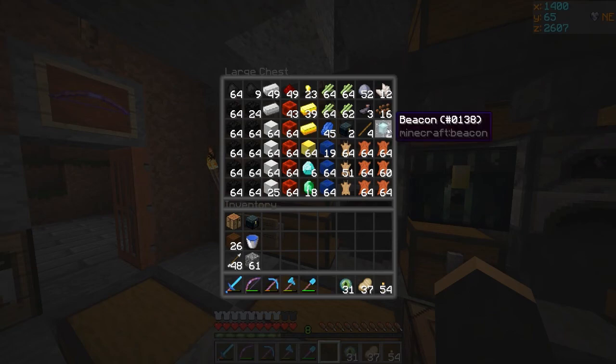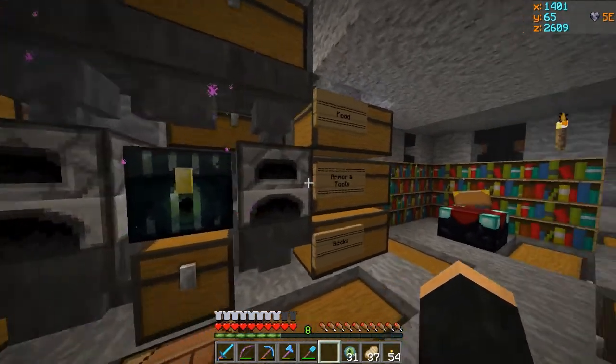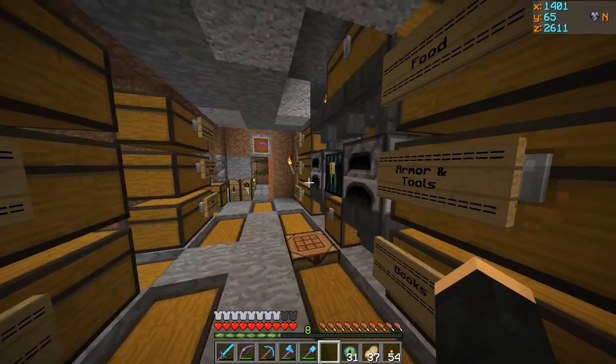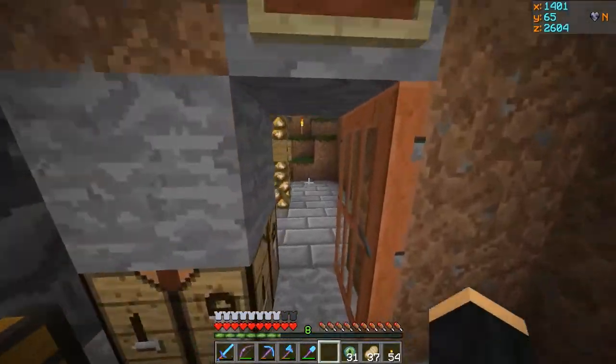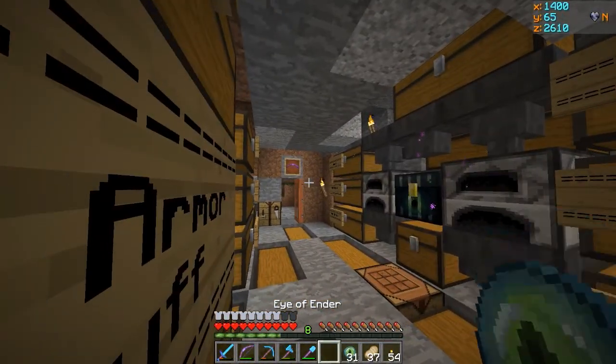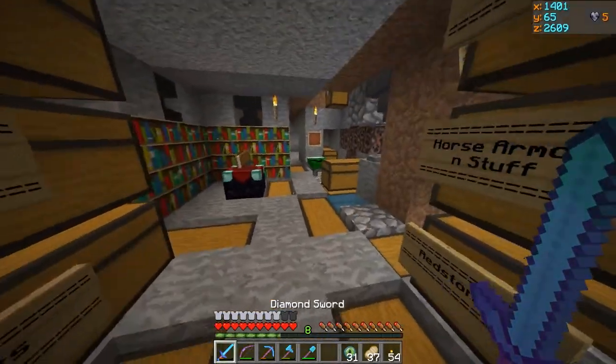I traded him those skulls and also gave him a Feather Falling 4 book, all for one sack of iron blocks. I'm glad I took his deal. I just need those iron blocks for a full-level beacon, because we are going to be needing Efficiency 5 picks and Haste 2 for this base. I'm getting a little ahead of myself — I should probably show you why we need that.